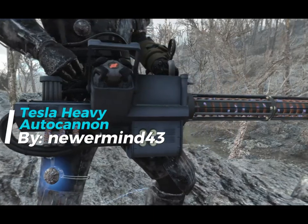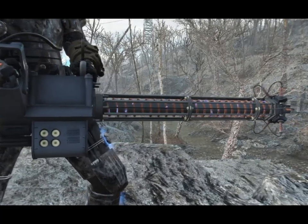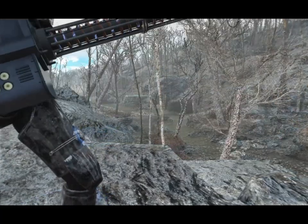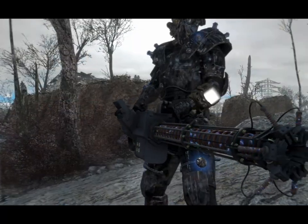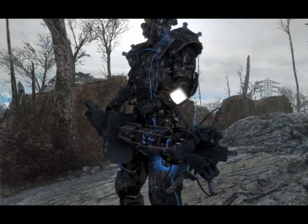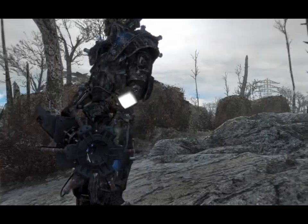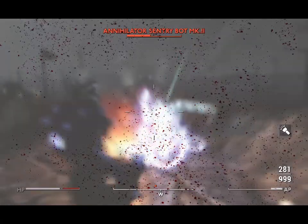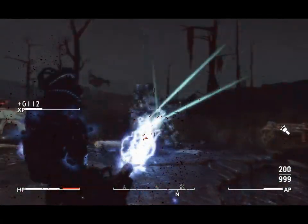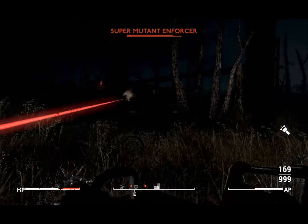For those who prefer energy weapons, the Tesla Heavy Auto Cannon by NewerMind is an absolute must-have. This fusion core-fueled weapon can give even behemoths a run for their money. It's my favorite energy weapon mod, hands down. And if you're rocking Tesla armor, this cannon will make you look and feel like the ultimate Enclave badass. With nine receivers, six barrels, and three scopes, it's a powerhouse of energy destruction. Find yours at the National Guard training yard in the armory room — just make sure you're stocked up on fusion cores.